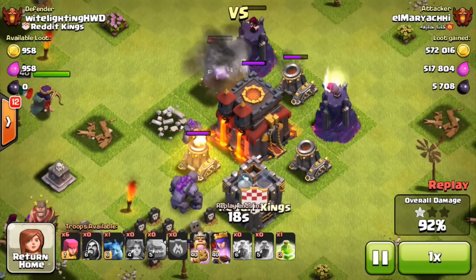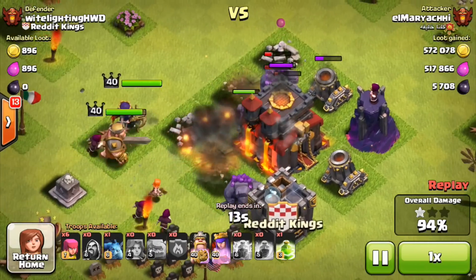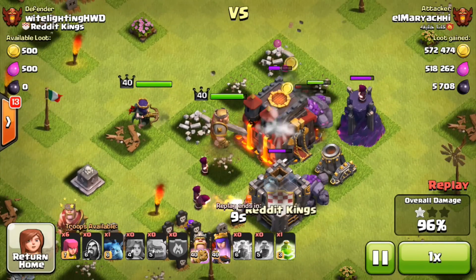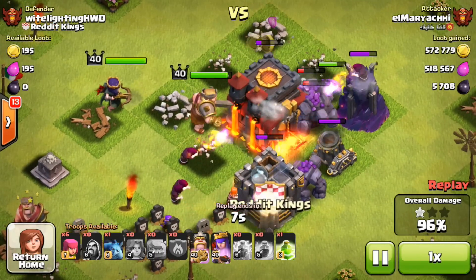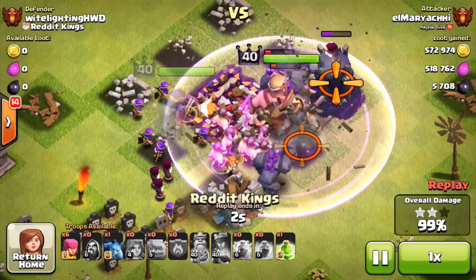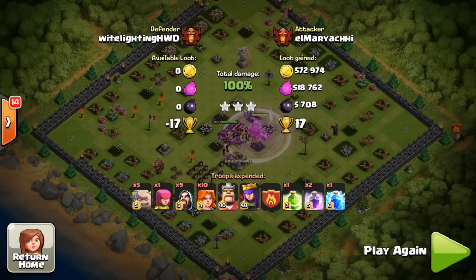Although this mortar and wizard and splash fire is pretty heavy, it is not going to be nearly enough to take out these golems or the heroes — both level 40, both max. And this guy's going to have absolutely no problem sweeping up the last few percentages to pick up that three-star. Elmeriachi is going to get the three-star for 17 cups with over 1 million loot stolen — 570,000 gold, 518,000 elixir, and over 5,700 dark elixir.